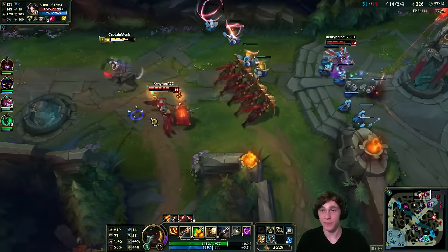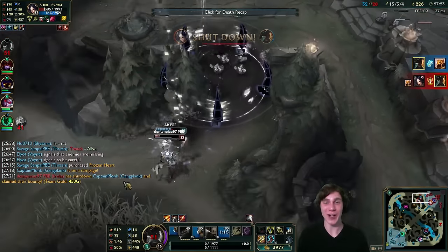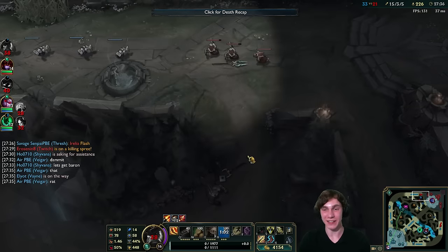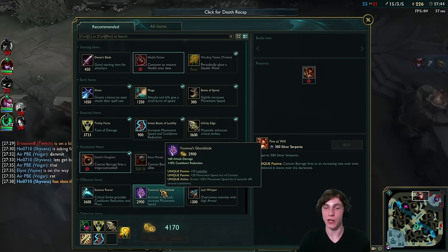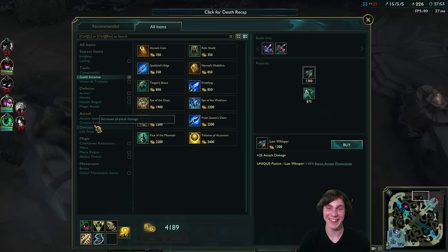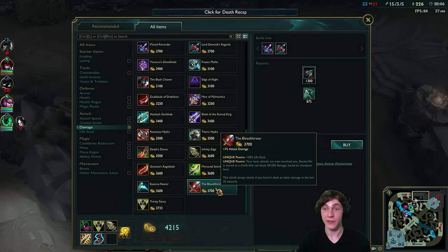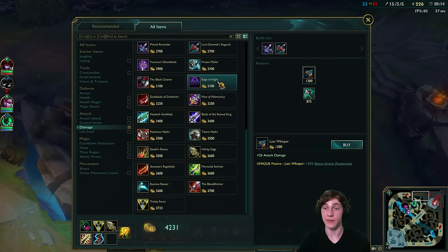Azir is here and misses his wall — I take a few spells to the rear but can I get away? Oh no, not quite — Veigar should have ulted sooner and could have saved me. It's okay though — now Veigar dies to Twitch, karma for not saving me. We buy Fire at Will and think about our last item — Ghostblade gives CDR we don't need, Essence Reaver same thing. I'm feeling Bloodthirster for the most damage and life steal.